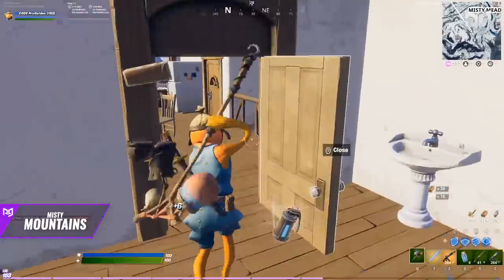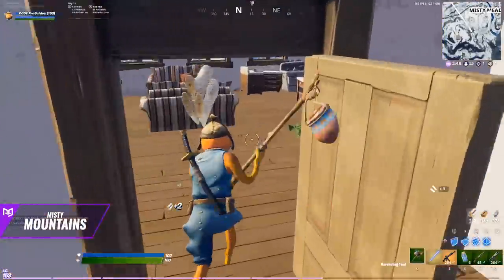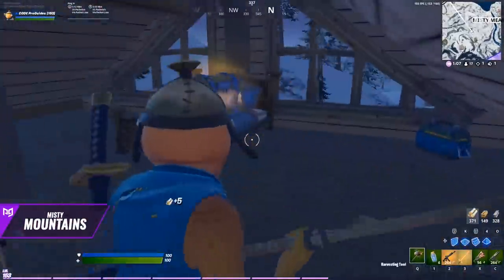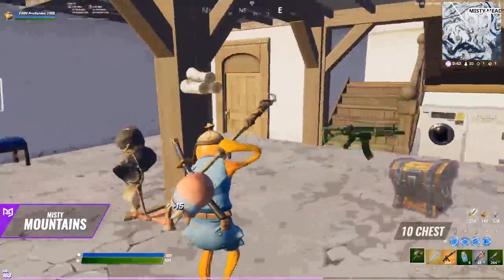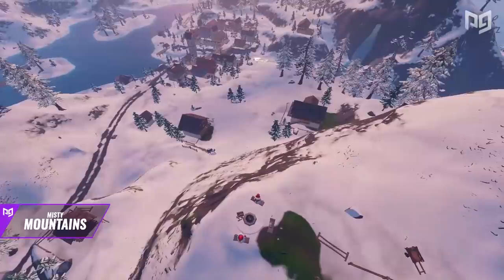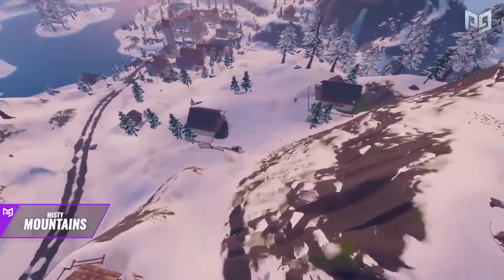In scrims or tournaments, looting the cabins is the smart play since loot reigns above everything in competitive. Each of the two cabins on the west side of the hill has two chest spawns and floor loot. By this point you've gotten 10 chests, meaning you're completely stacked even in duos. This loot route is worth considering as the loot is almost guaranteed and rarely contested.